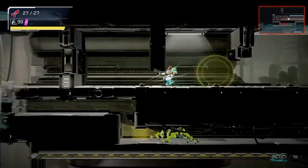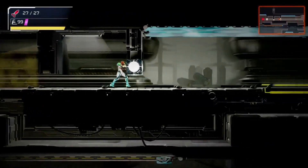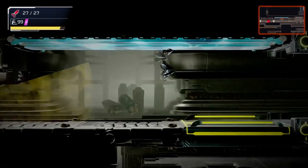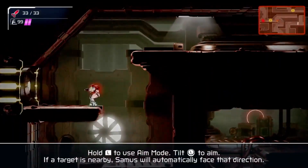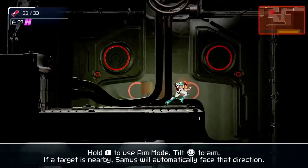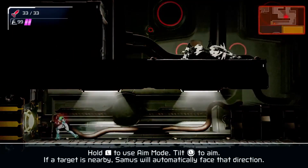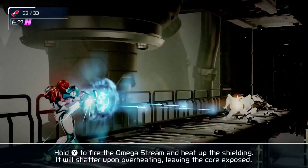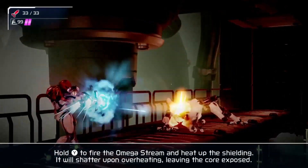At the moment, Metroid Dread's weakest element are the stealth encounters that form the core of its premise. EMI rooms dot Metroid Dread's map, serving as bottlenecks where Samus is hunted by droids that desire only to harvest her DNA. They seek to expand on the famous SAX encounters from Metroid Fusion, but where those moments felt organic and terrifying, the EMI chases feel more stilted and artificial. My hope is that Metroid Dread will find increasingly inventive ways to make use of its robotic foes.